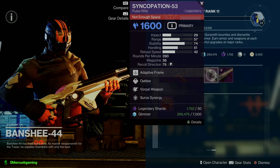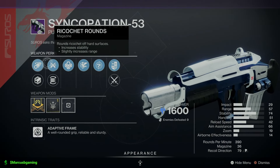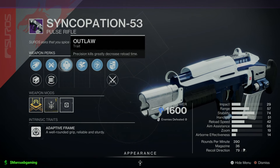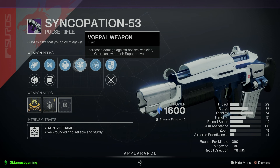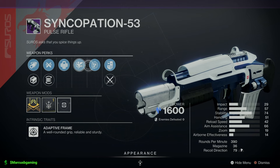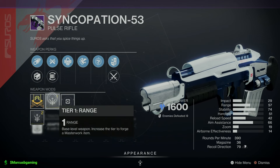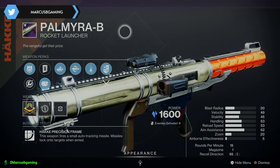Syncopation-53 Pulse Rifle with Corkscrew Rifling or Polygonal Rifling, Ricochet Rounds or Flare Magwell. Outlaw — get a precision kill and you can do a nice quick reload after that. And Bored — weapon does more damage against bosses, vehicles, and super-saiyan guardians. Comes with Suros Synergy origin trait and a range masterwork.